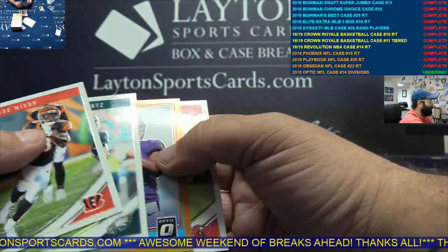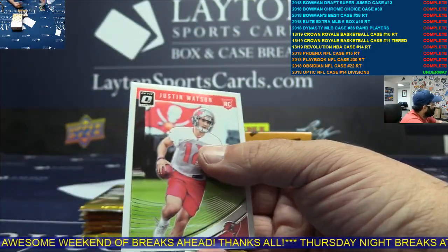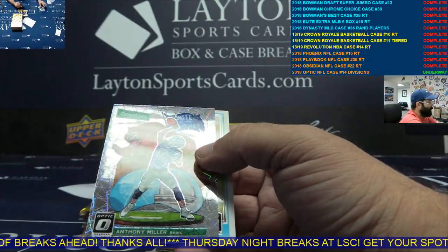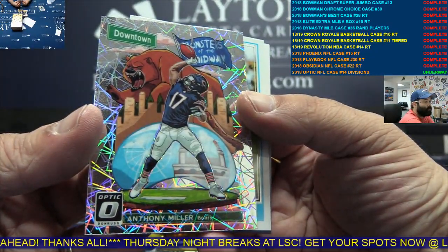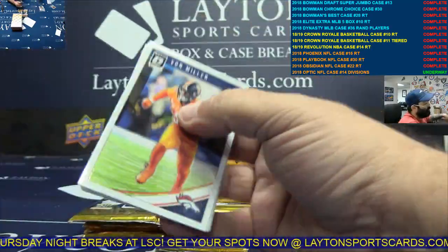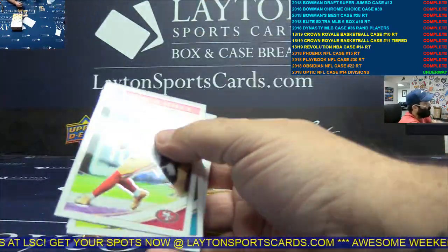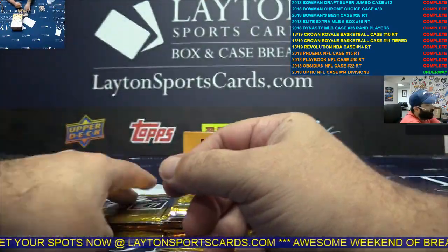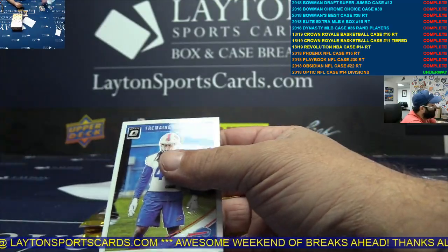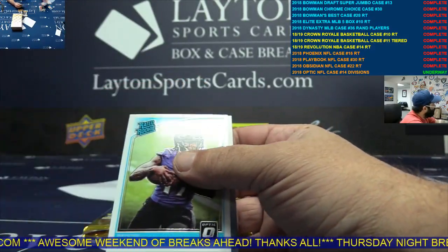There's only 12 autos. Orange Lamb Jack, AFC North. Yeah, we pulled a Sony gold vinyl. Downtown Anthony Miller, NFC North. Aqua Jared Goff, NFC West. Red Marquise, NFC West.